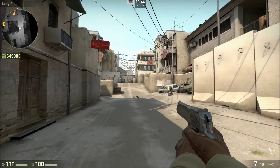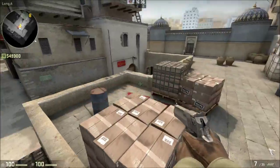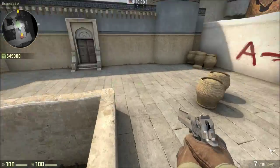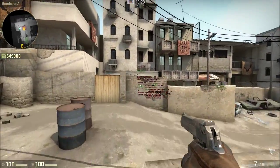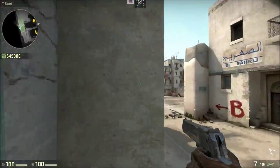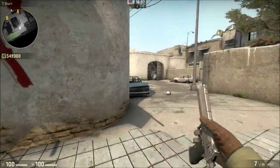However, the Desert Eagle does have quite a few disadvantages. You'll notice that it has a really small magazine size, especially compared to the other guns — it has the smallest magazine size out of all the pistols in the game. Another thing is that it's got extremely high recoil, as I showed you earlier; the bullets just go absolutely everywhere. And another thing is that it's really expensive — it costs $700, which in a pistol round means you probably shouldn't buy it because armour is a little bit more important. But $700 could set you back — that is almost a full set of grenades.